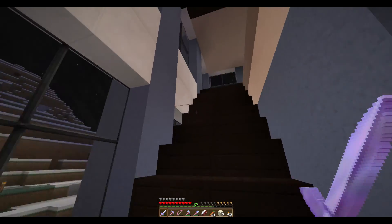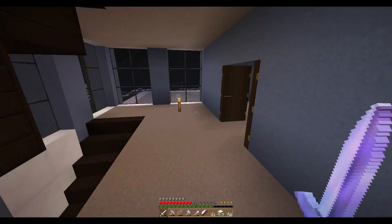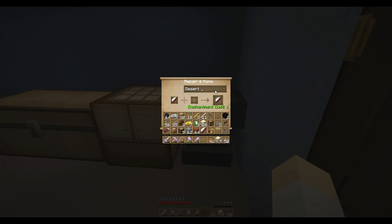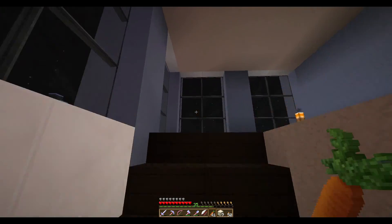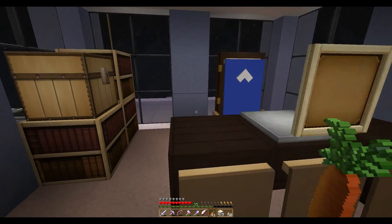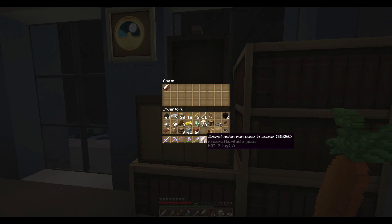I'm back at HQ and heading up to my office to file my report. I forgot to put a title on it. Desert Base Near Mesa. And this report was Secret Melon Man Base in Swamp. I'm calling it a Secret Base because it doesn't seem like anyone has discovered it yet. I'm going to file this one and not file the other.